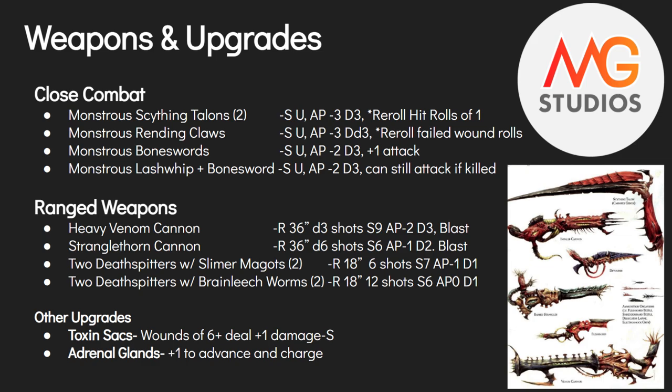The last melee option is the Monstrous Lashwhip plus Bonesword: strength user, AP minus two, damage three. The Lashwhip allows him to attack after he's killed in close combat — the downside is you have to fight on your bottom bracket, so hitting on fours. But it's a little extra, and it doesn't hurt if you're going to take Boneswords alongside it anyway.